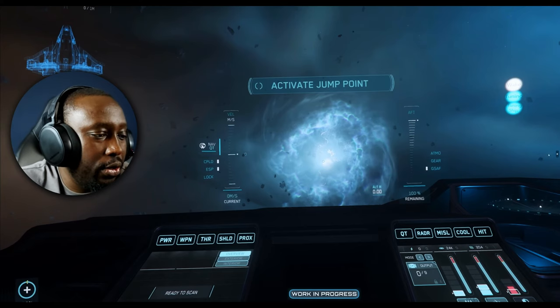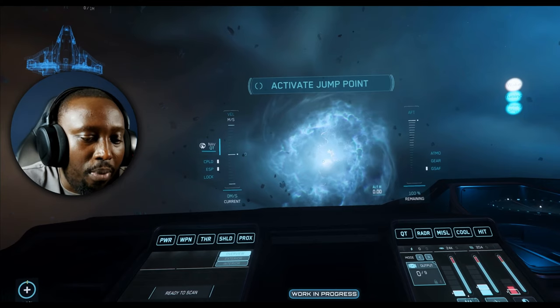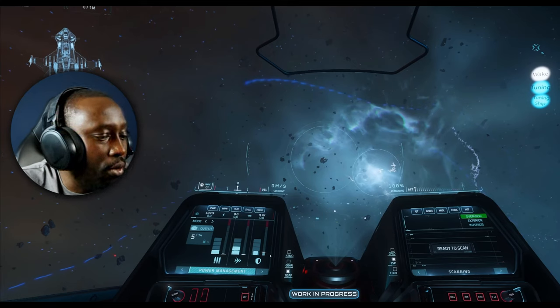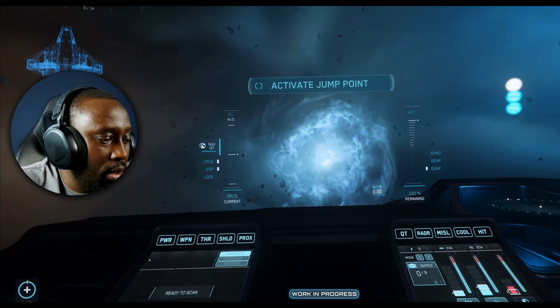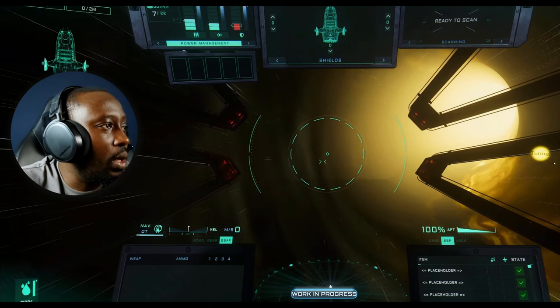Now looking at the C1 Spirit: we get a closer look at the power distribution system. The ship is in quantum mode so shields are down. The bar for one of the indicators is full here compared to other ships, which raises questions — possibly related to component signatures. Scanning is also visible on this side, and each ship has a noticeably different layout, which is a nice touch.